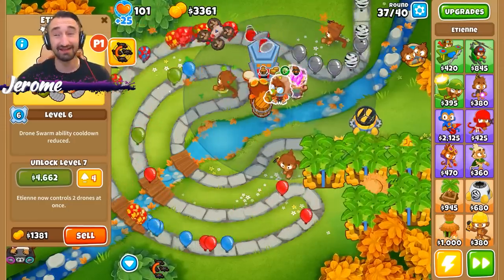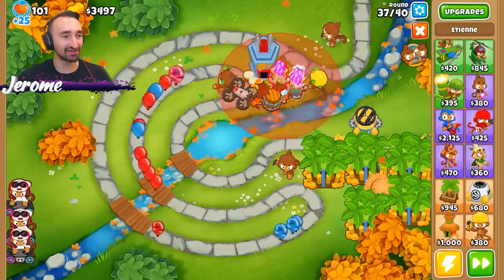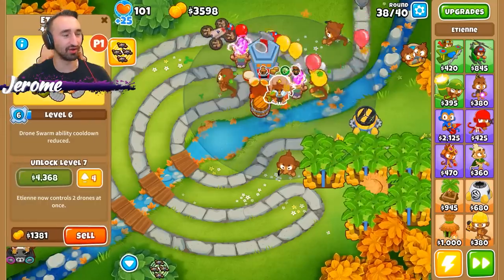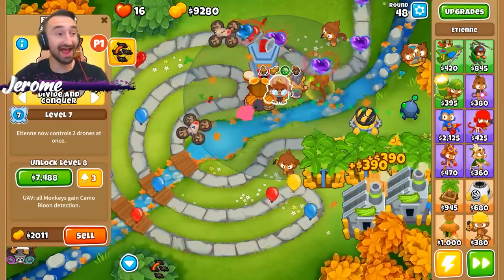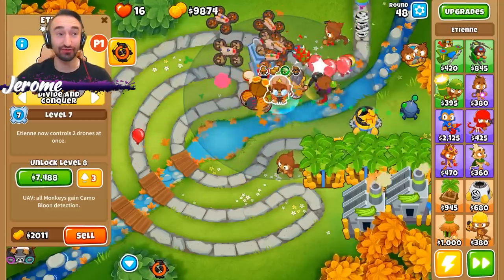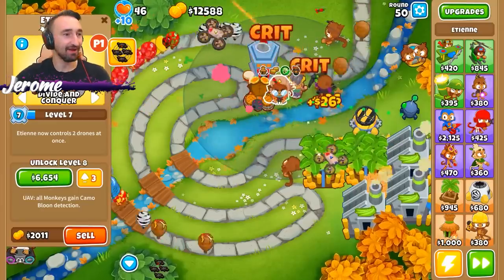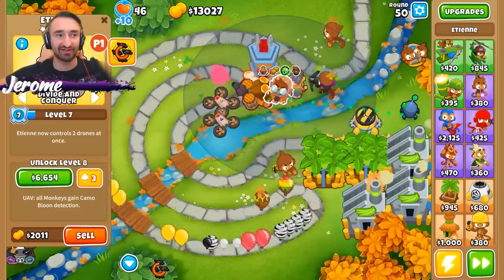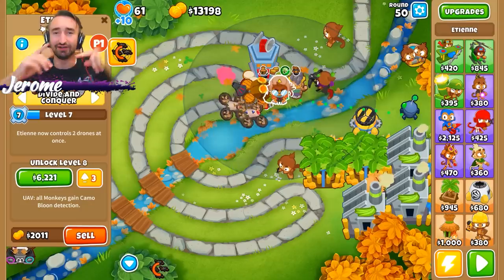It might take till probably around round 70 before I actually get him fully boosted up. The energizing totem as well - actually, I don't think it's working on my guy. It just doesn't show the symbol. Now we have the power to control two drones at once. My next upgrade gives me a UAV drone that gives all monkeys the ability to pop camo balloons - pretty OP. Permanent brew is not working on Etienne - it's one less type of power-up boost you can give to Etienne as a hero.